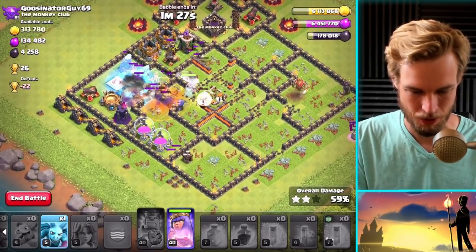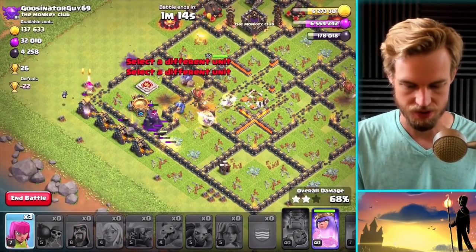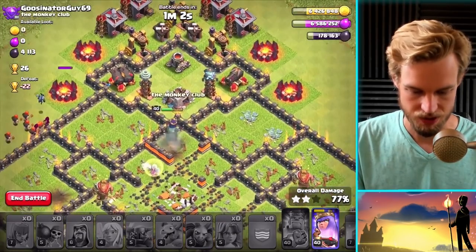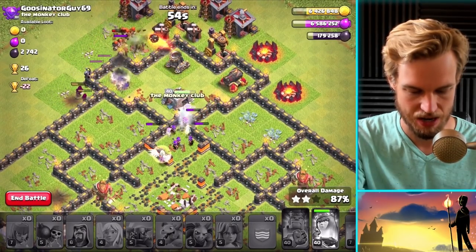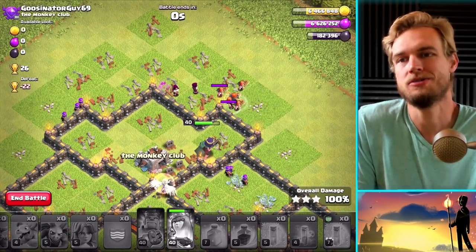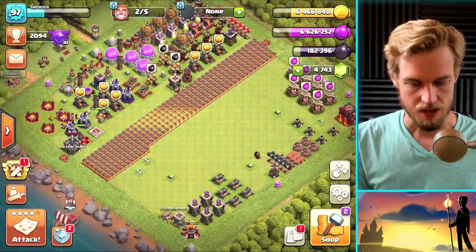Freeze, then poison the king. Healers are helping the valkyries and bowlers. Air defense goes down. Drop wall breakers out here and put wizards on that cannon. Nice work — though there's a builder hut that somehow survived. Queen has a healer and works on the remaining compartment. Pop the queen's ability, she goes for the cannon on the right. That is going to be a three-star without a wall wrecker — it can be done, even against a base with infernos. 26 trophies and lots of loot.